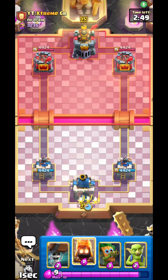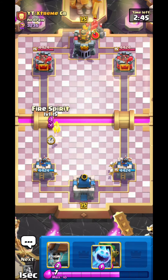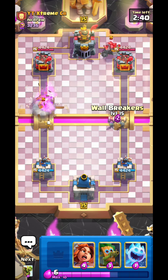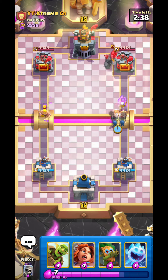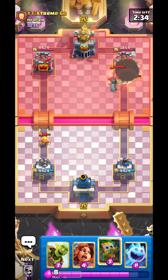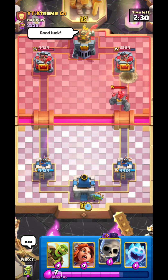Next game here against Extreme. This guy is a golem player. Okay, nice golem first play. Just gonna force out something on the opposite lane here. He goes for barbler, so I'm gonna wall breakers like this. If he doesn't defend, the wall breakers will splash onto the golem as well — yeah look at that, golem taking a decent amount of damage.